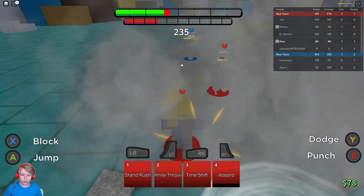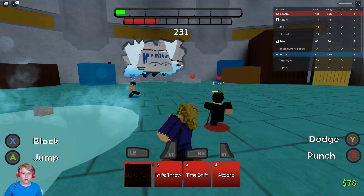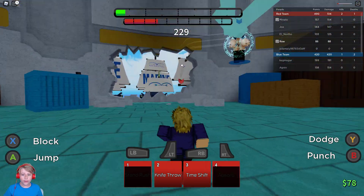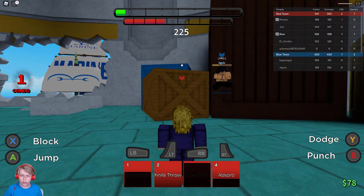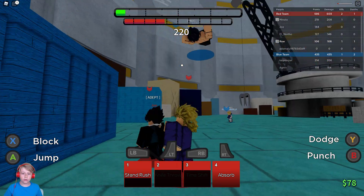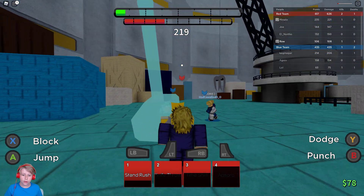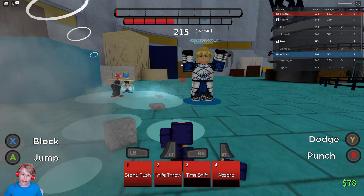Let's go and use Stand Rush. It looks like he screams - that's kind of weird. I keep on missing. Oh, he's on our team! Time Shift kind of teleports to them and does some damage - pretty good. Knife Throw has pretty decent range damage, nothing much.